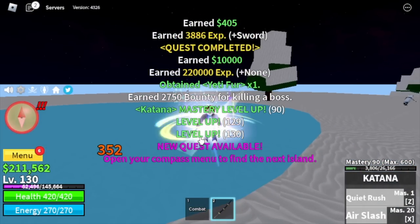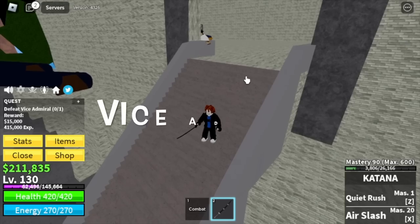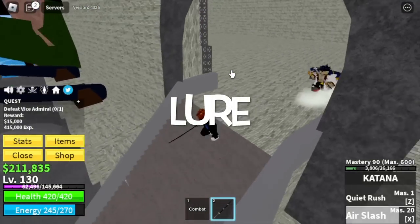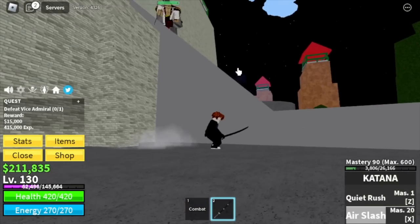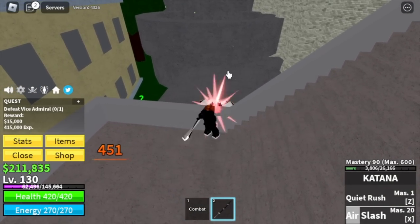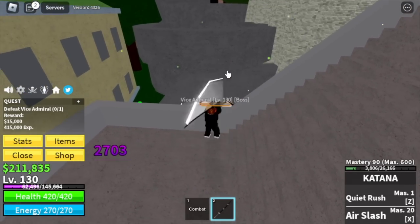Once you reach level 130, next stop is the Marine Fortress. Our only enemy here is the Vice Admiral. Just lure him into this area of the map near the fortress and use your M1. You're gonna use a wall strat. Don't forget to server hop - it's very easy.